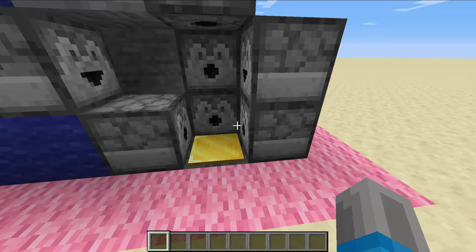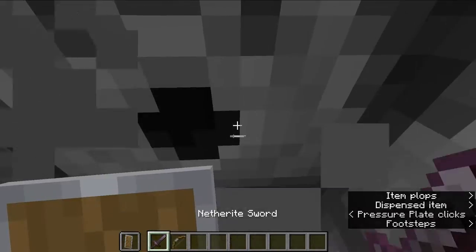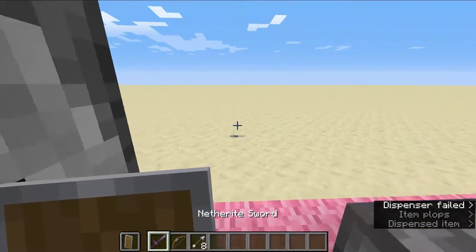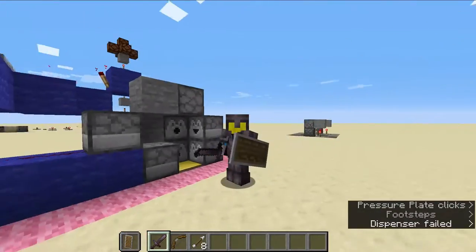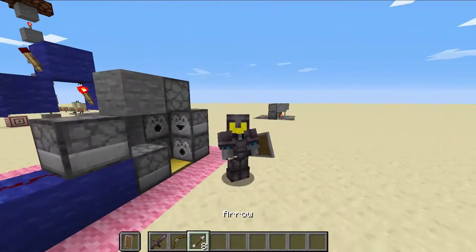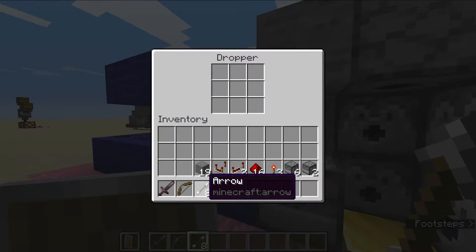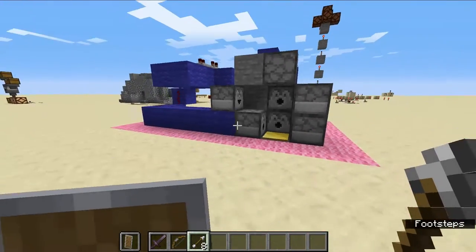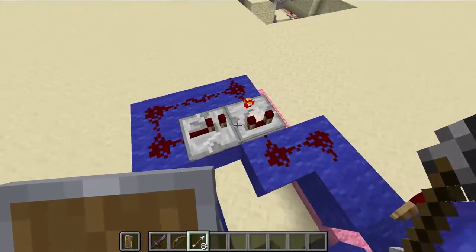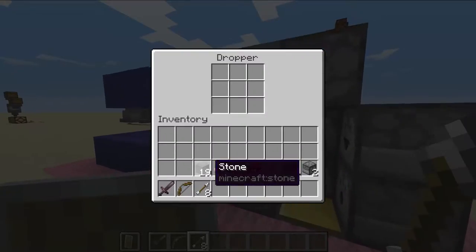As you'll see, if I just go ahead and step on this pressure plate, I will get armored up. Boom — sword, bow, and the arrows all dispense out. Boom. And now I'm armored. I have a shield, I have a sword, I have a bow, and I have however many arrows you decided to put in the dropper. Obviously, I only put in eight, because if you put in a full stack, it's definitely going to take a while — even with just the fastest clock, it's going to take quite a bit to go through all the arrows.